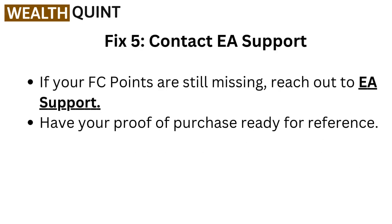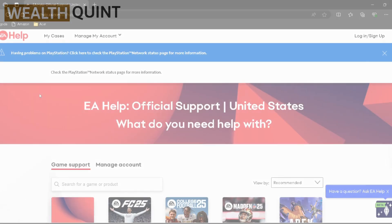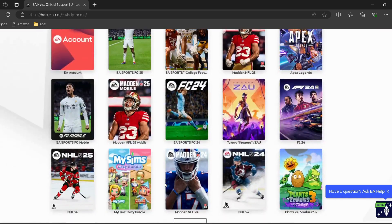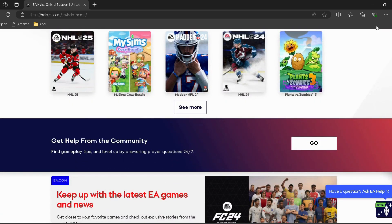Fix 5: Contact EA Support. If your FC points are still missing, reach out to EA Support. I have provided the link in the description — you can directly go through it. Have your proof of purchase ready for reference.